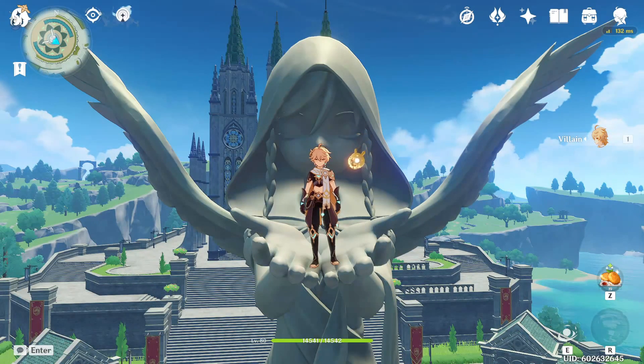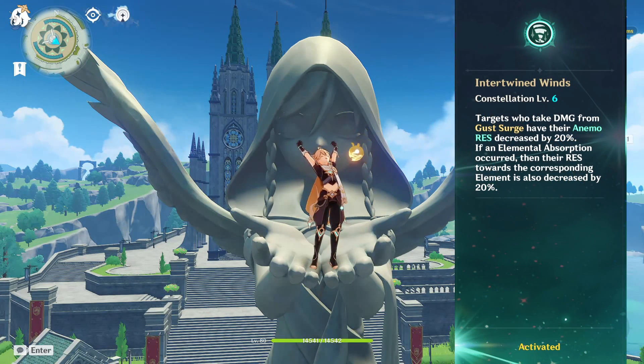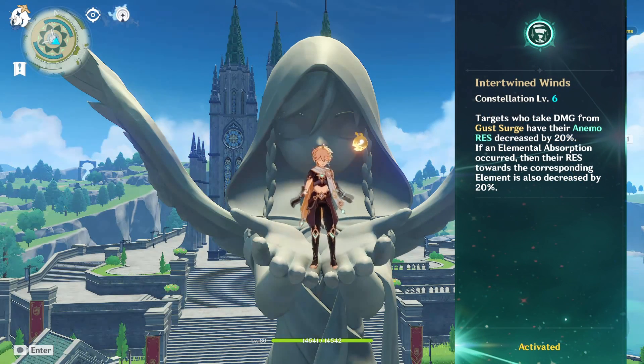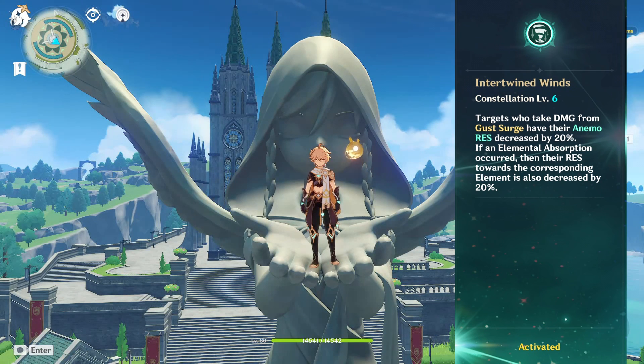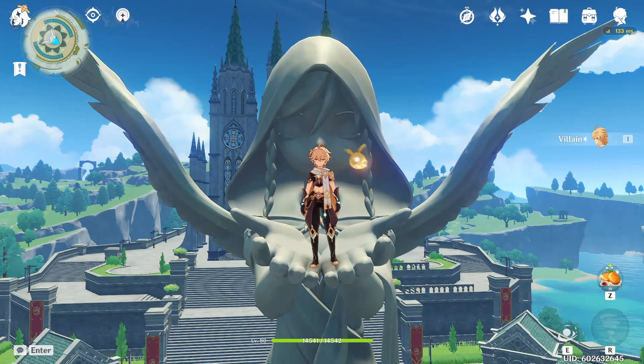My name is Vila and today I'll share with you my thoughts on Anemo Traveler as a support for Xiao. The first reason to use them as support is Constellation 6, which decreases Anemo resistance by 20% on enemies hit by their Elemental Burst. Since 4-piece Viridescent Venerer can't decrease Anemo resistance on enemies, this constellation will be a great way to get more Anemo damage, and the best part is all of the Traveler's constellations are free.